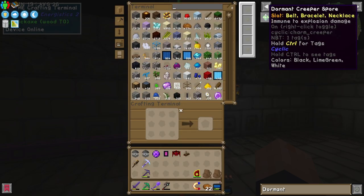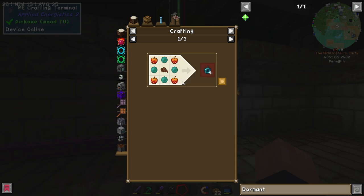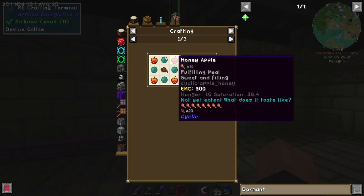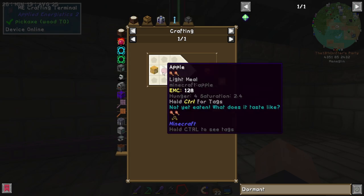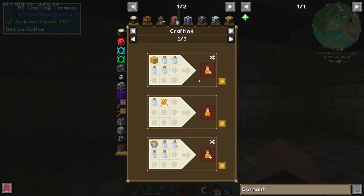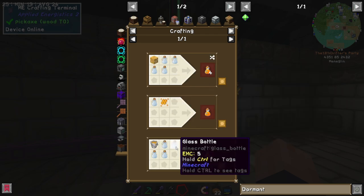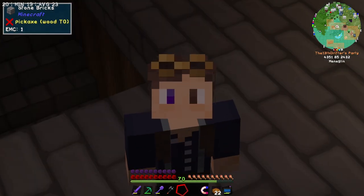The other thing we need is the ender apple, which also has an EMC value. This requires four honey apples, four ender pearls, and cocoa beans — easy to make. The honey apple is just apple and honey, and honey you get from honey bottles, and honey bottles you get from right-clicking beehives. That is it — so let's get started.